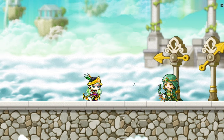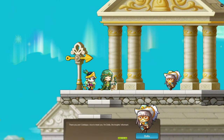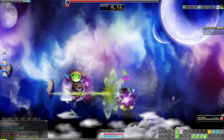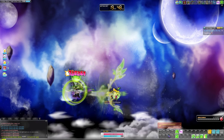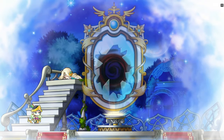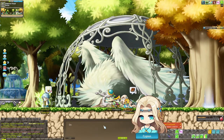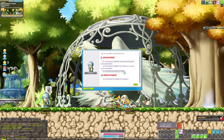I hit fourth job advancement and I'm doing the fourth job advancement missions right now. Going forward, I'm trying to get to level 200 as fast as possible. While doing that, I'll also be working on defeating Root Abyss five times to unlock Chaos Root Abyss, and I also want to grind Horntail, Zakum, and all the other bosses to get the boss equips. I've reached fourth job advancement and also unlocked my gold emblem.